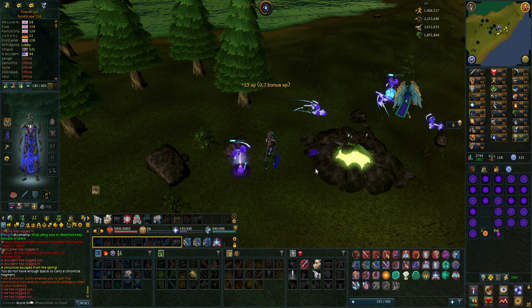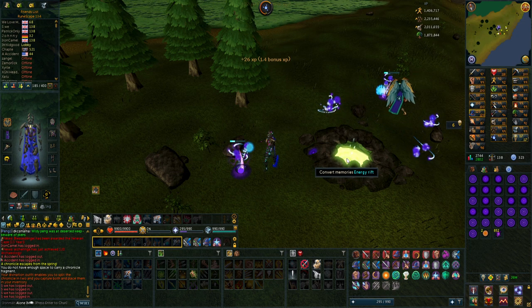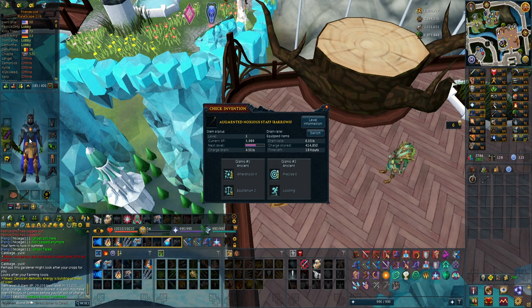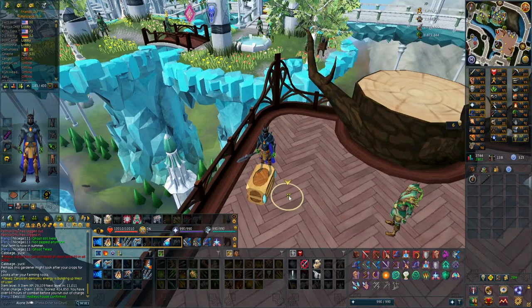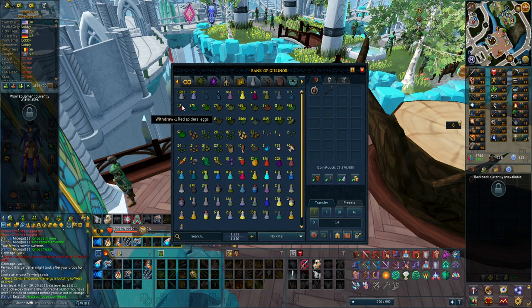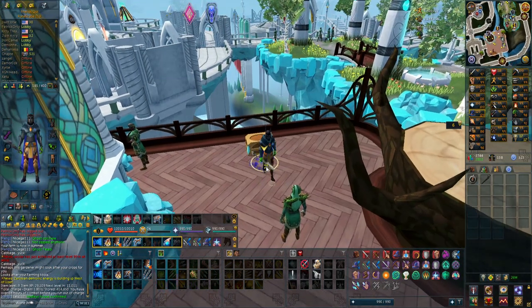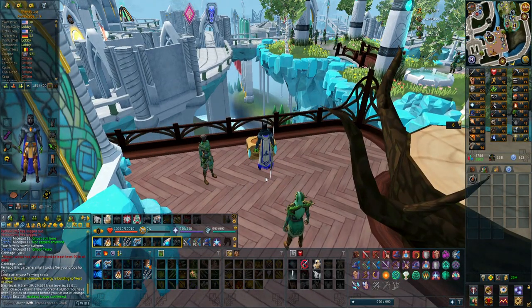After getting the invention charge, I'll go to the Vire Lords and kill them for the overload supplies. I already have a lot of the potions - I mostly need the super strength and extreme strengths. But I should be able to make quite a lot of overloads. Heading over to Vire Lords is doubly good because I need the super restore supplies - snapdragons, red spider eggs - and I'm all out of restores as well. It's also very good for quarms and the overload supplies overall.